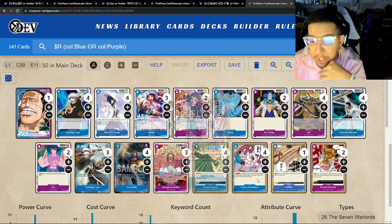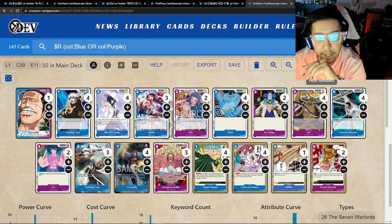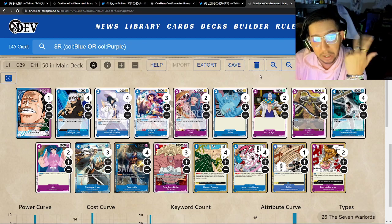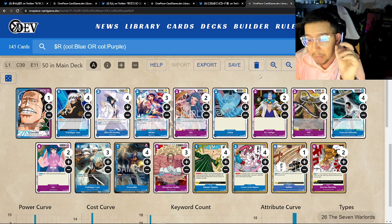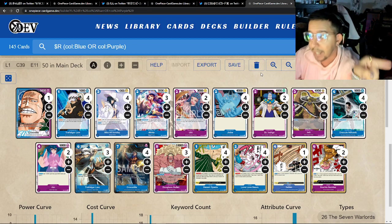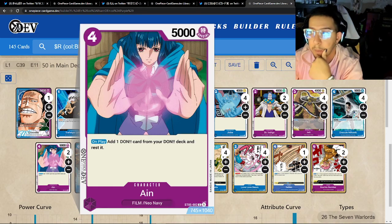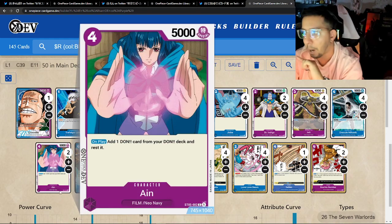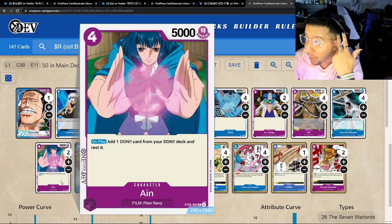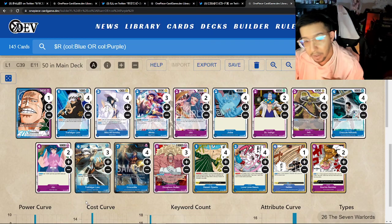It's very staple-ish — you have your Love Love Beams, Miss Sundays, Law blockers, and Mihawk. There's no Moria on this list, so we're running fewer warlords. The only ones you can actually pull with Gekko Moria would be Mihawk, Jinbe, and Law — that's 12 — so maybe it would have worked. For ramp, we have four Jacks, two Ultis, and two Ain (from the Film deck). That's a lot of ramp. There are so many good blue four-drops — Boa, Drake, Gekko Moria — so it's very interesting that these ramp cards take those slots. There are also no Queens or Kings in this list.